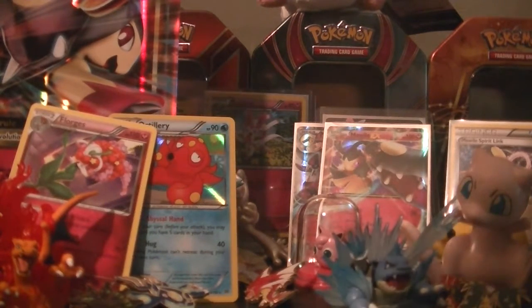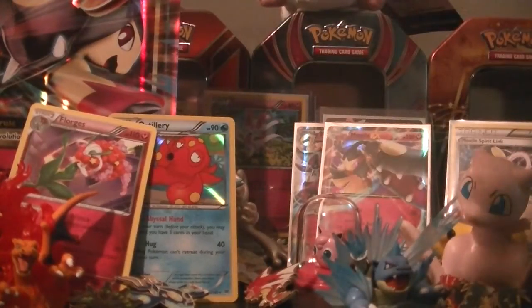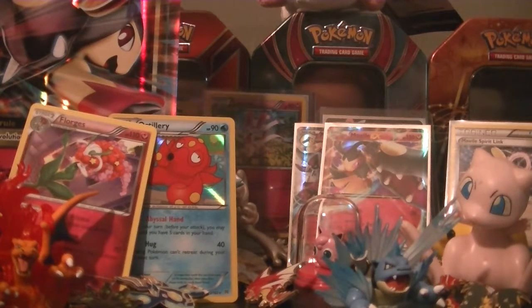Next we have a Luxray Break pack — I think this is the set I have the most Breaks from since I opened a booster box of it. From this pack we have Slowpoke, Rattata, Squirtle, Pancham, Cricketot, Puzzle of Time, Stantler, Kricketune, Aromatisse Reverse — and then a Mega Scizor EX Full Art! I don't even own the regular version of this. Wow, I was not expecting this at all.